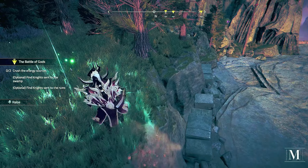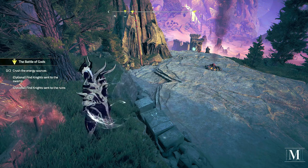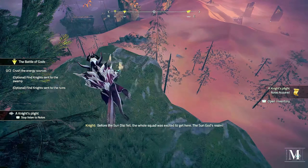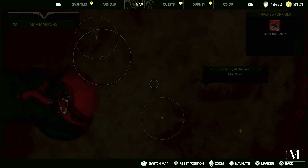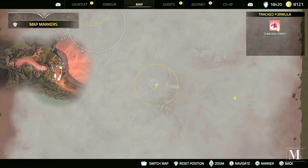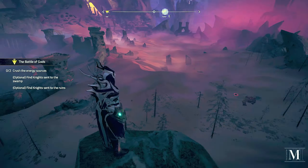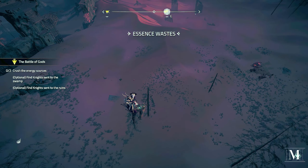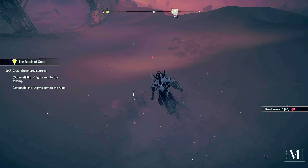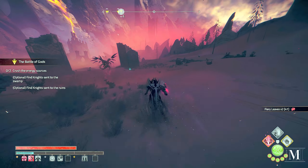What's this? Something else here — what's a chest? That'll do me. The whole squad was excited to get here. Looking on the map — quite a lot. We need the Battle of the Gods — crush the energy sources. Let's go to this one here. There are loads of these red things on the floor. If I go over them I get a speed boost. Why can't that just be a passive skill? Make life a lot easier.